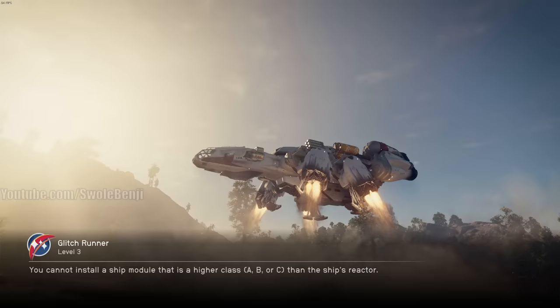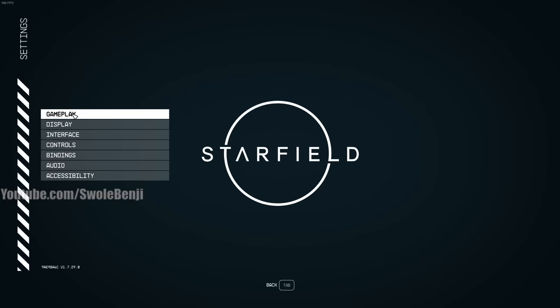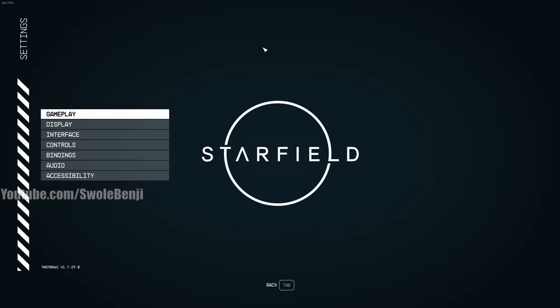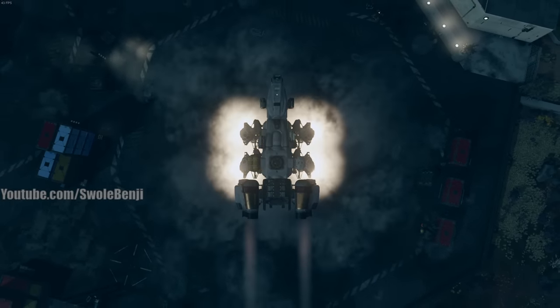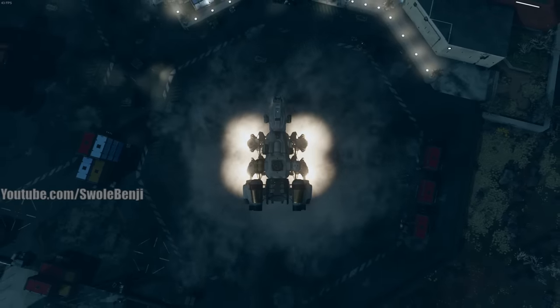This is on a level three character that just did the tutorial. We told Sarah we're going off on our own, so we didn't start the main story quest. Open your menu while landing — go to Gameplay. This is super important: change it to Very Hard. This increases the chance of Advanced Mag Shears spawning. You can always change it back later, but if you're on Very Easy, these might never spawn.